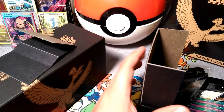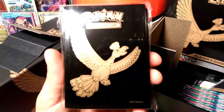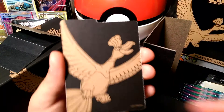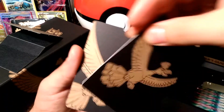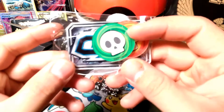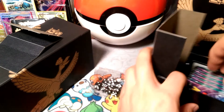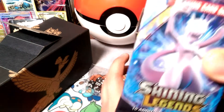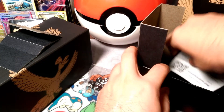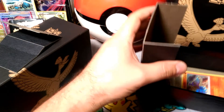There goes our die and the set symbol. We got the shiny Ho-Oh, and all the sleeves are black — that's kind of cool. We have these amazing dividers and neatly packed counters. We got 45 energy cards, neat stacks, and the code card.